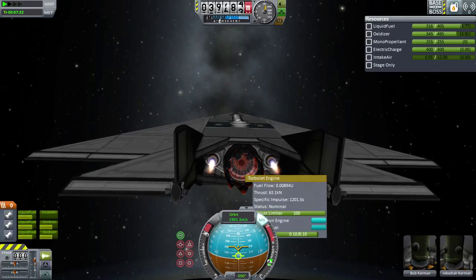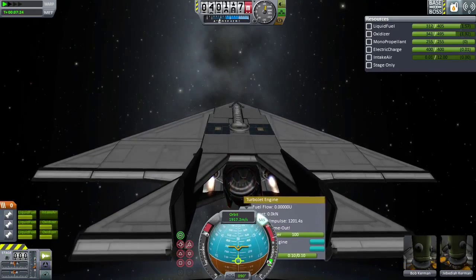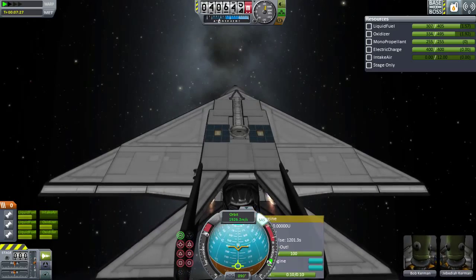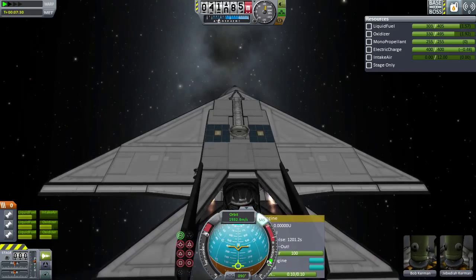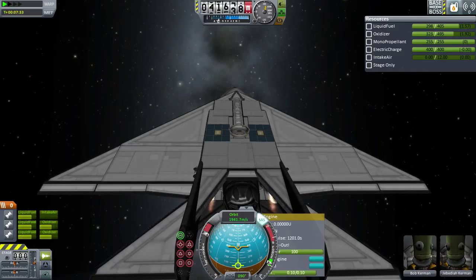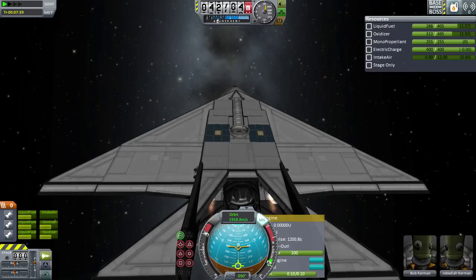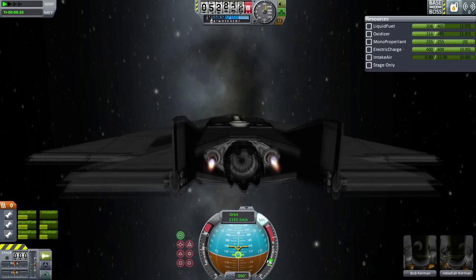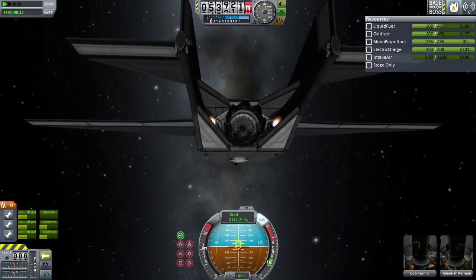There we go — and now we've got full speed on those engines. We're going to pull up to about a 45-degree angle. Our apoapsis is at 45 kilometers, going up to 46, 47. It's kind of slow but it's working. 60 kilometers, 70 kilometer apoapsis. I'm actually going to throttle down now and shift to pointing directly at the horizon, ever so slightly below.